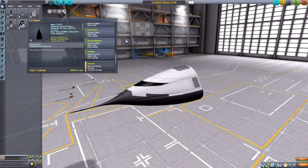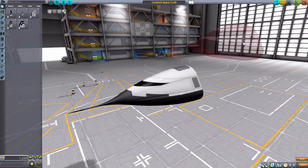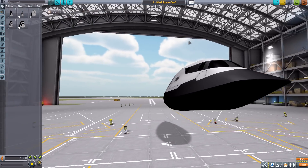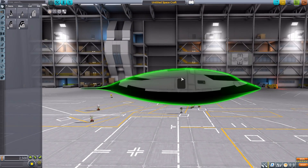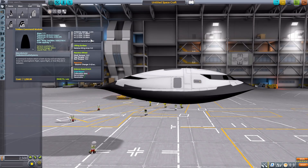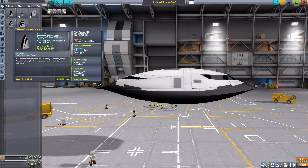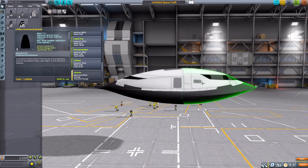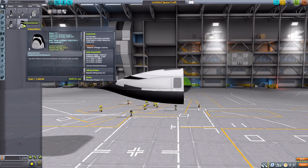Next we have the Tri Arrow Command Pod — from the back it looks a bit duck-faced to me, but it's a very cool one. This one goes back to being unmanned but can hold up to three, with a data transmitter, lifting surface, reaction wheel, crew report, electric charge, liquid fuel, monopropellant, and oxidizer.